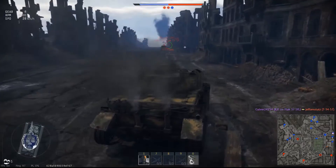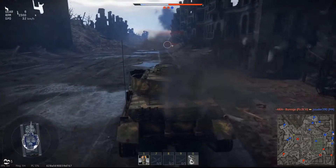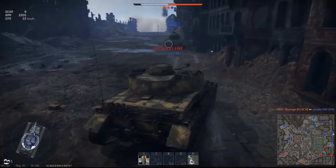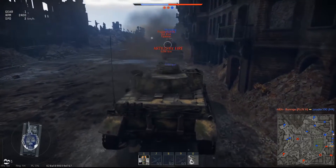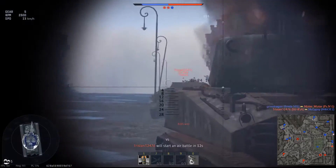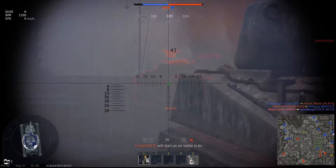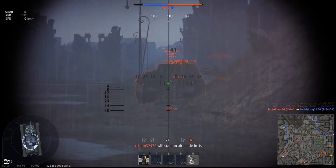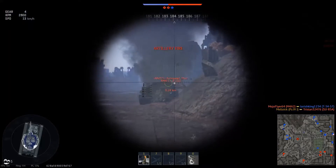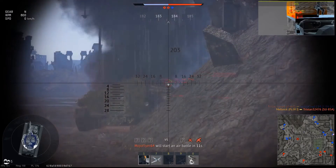So the Panzer IV is sporting the KwK 40, a 75mm cannon. It's licensed because Rheinmetall made the PAK 40, an anti-tank gun that could be used as wheeled field artillery. And Krupp, who made the turrets for almost every tank, didn't want to pay a competitor to build for them — well, they did pay for the license, but they built the KwK 40 themselves.